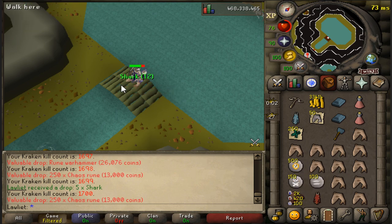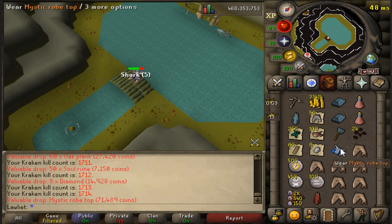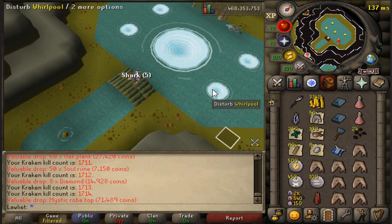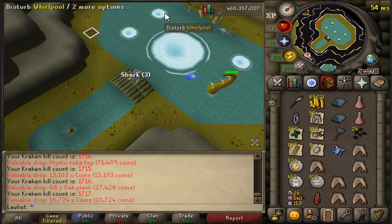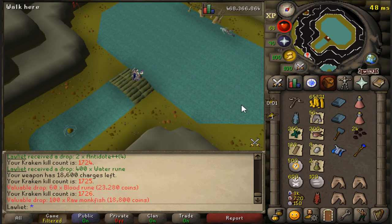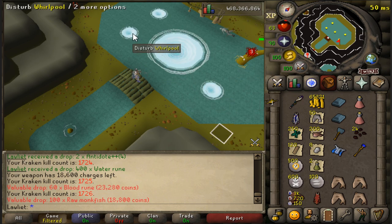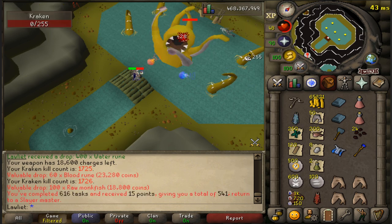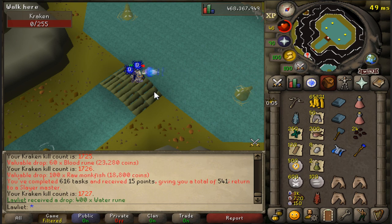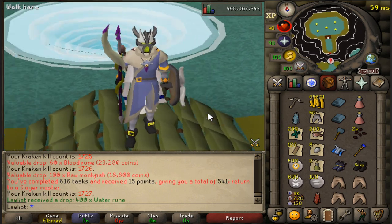Some chaos runes — I'll take it — with plenty of sharks on the ground. A Mystic Robe Top, another item we haven't seen yet, pretty valuable at 71k. We have 10 more Kraken kills to go. Raw monkfish, and we have one more kill to go. Let's see if we can get something special — maybe a unique, maybe a pet. And there we go — task complete! Our last drop is water runes. And since we have two spaces in our inventory, might as well take the pirate boots.